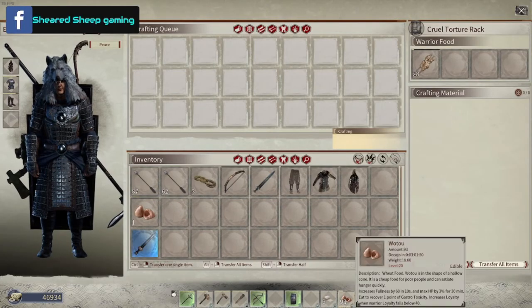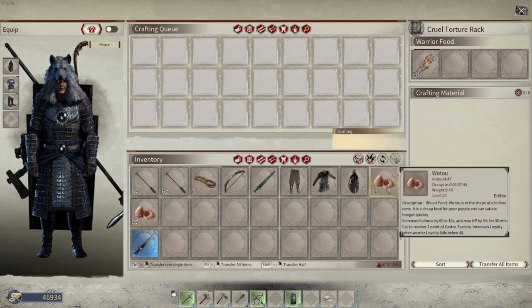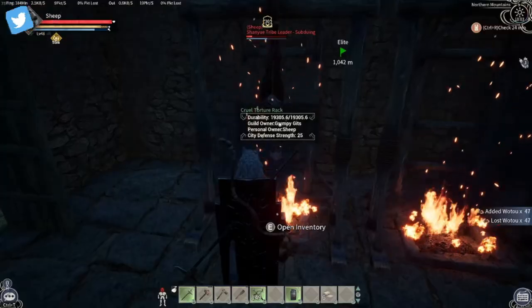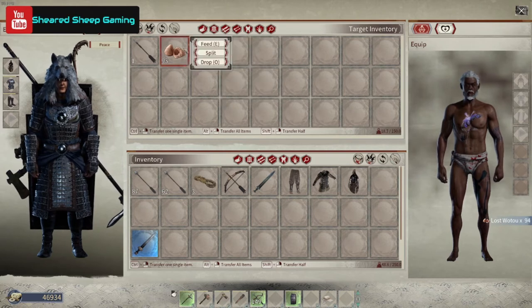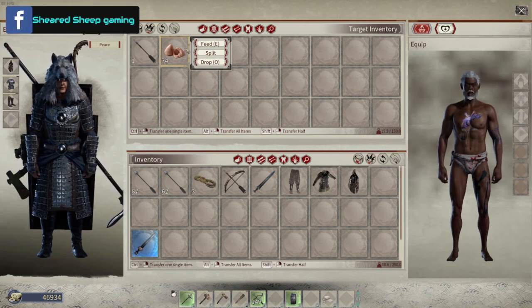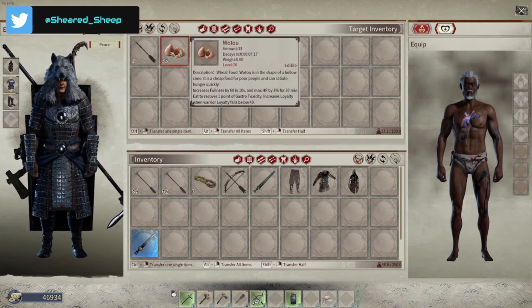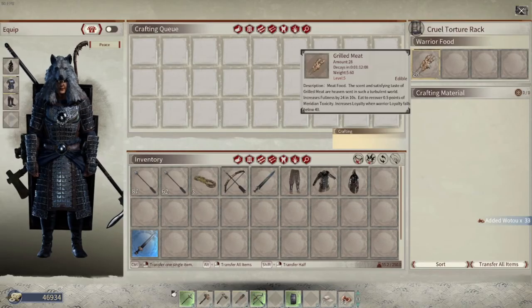What we're going to do now is put some food in there. You can see some food in there already, but I'm going to split it and give him some decent food as well. I'm going to open his inventory and feed him — the more food you give him, the better he's going to be. So I'm going to split that, leave that in there, keep some for myself. And there we go — he's got food in there.